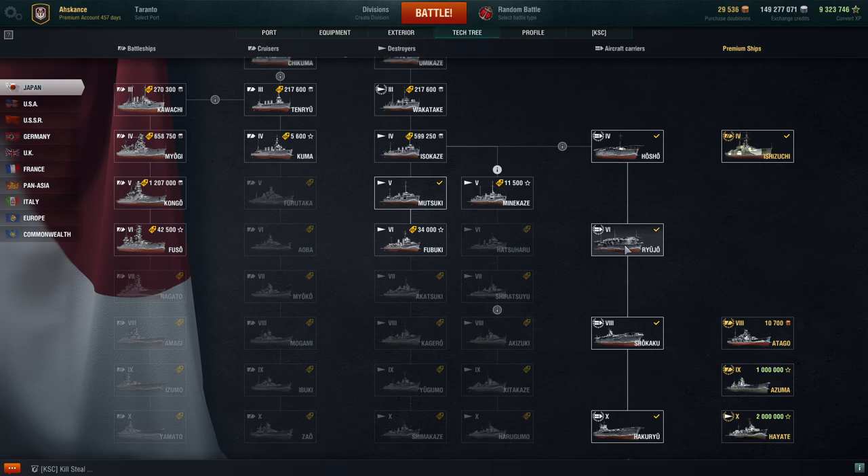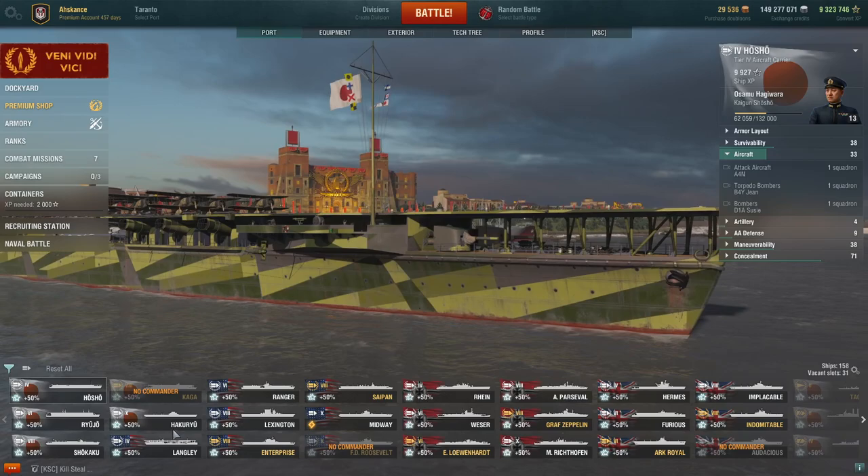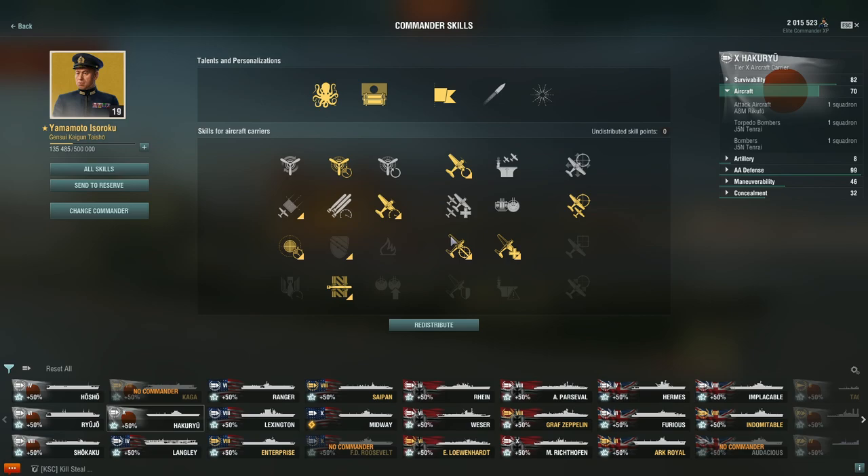The Japanese tech tree ships — the Housho, the Ryujo, the Shikaku, and the Hikuryu — all follow a similar format, as they have HE rockets, very effective torpedoes, and armor-piercing bombs. The build is going to be fairly similar across all of them, eventually working up to what the Hikuryu has: a base 9-point build of more, faster, healthier.